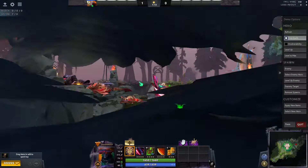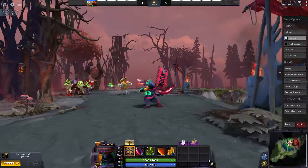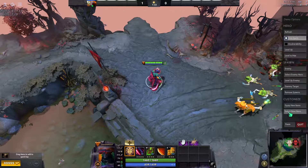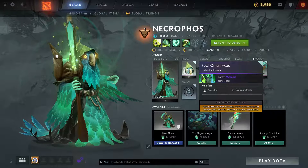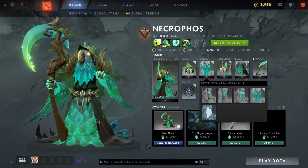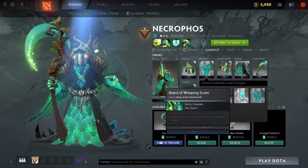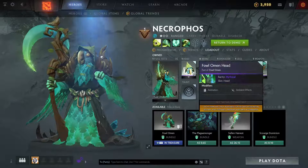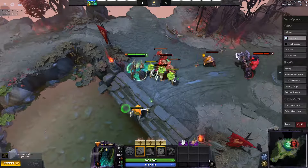Oh my god, look at his head! Alright, let's select a new hero — birdman, here we go — Necrophos! I think the scythe — yeah, definitely. What about the beard? I think this is a good setup — Necrophos.